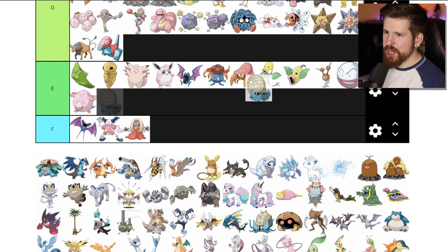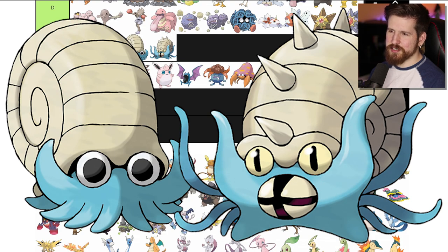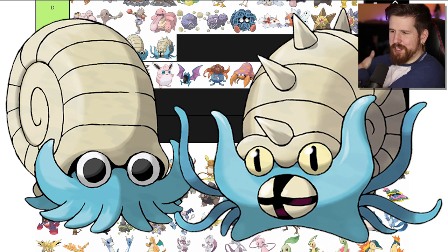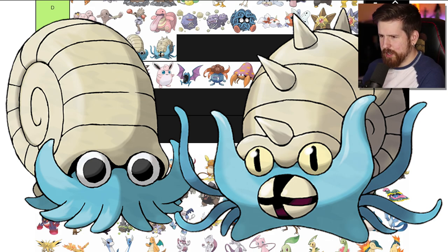Omanyte - has a shell but it's not enough to save it. D tier. Omastar - literally the same thing, got spikes on its shell and a beak, not doing anything for me. I did actually meet this one guy in college - as an icebreaker I asked him what his favorite Pokemon was and he said Omastar. I couldn't believe it. Wait, is that actually my story or did I hear someone else tell that story? I'm getting kind of freaked out right now.